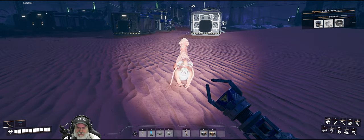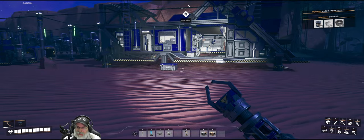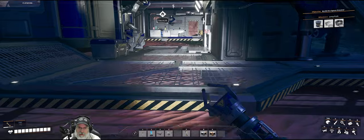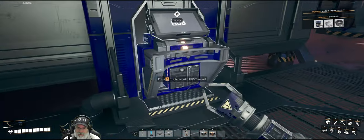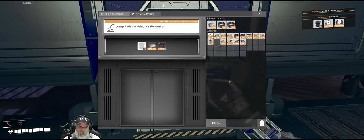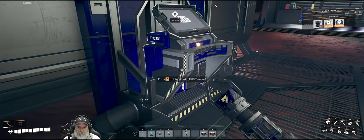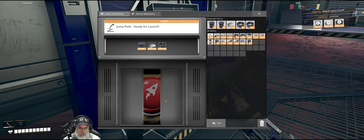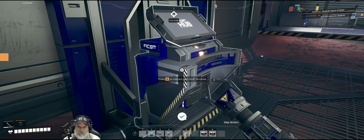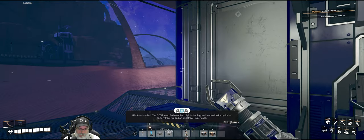Welcome back everybody to Satisfactory. I'm the Bearded OG. In this episode we are going to hopefully get into tiers three and four. We have one more milestone to do to finish tier two, and then we have to do the space elevator and some assemblers. So let's go ahead and put those materials in there — we need some rotors. I'll put the rotors in. Milestone reached.